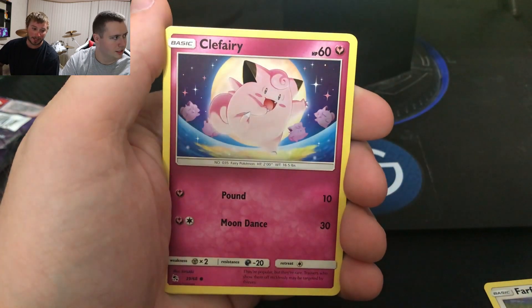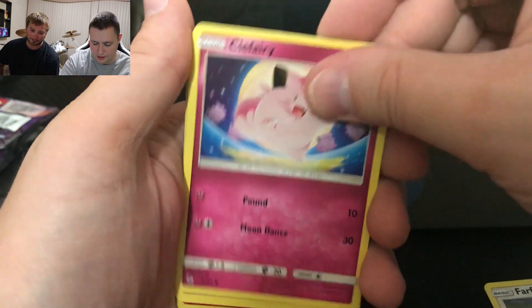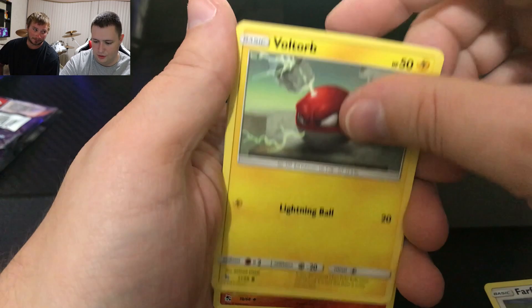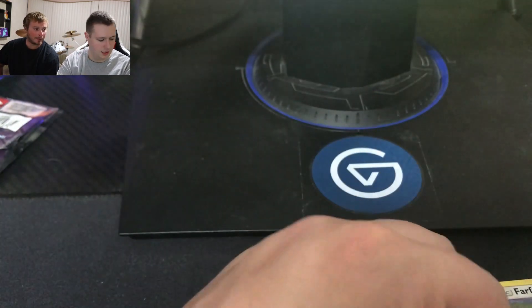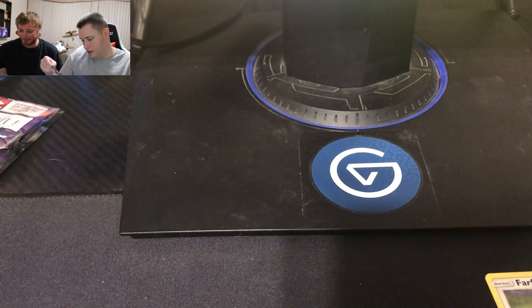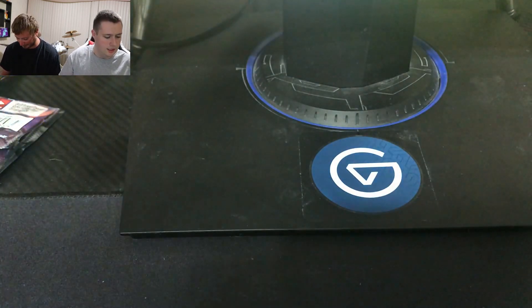Maybe one of those snap pop things — sounds like it had a whistle on it. Clefairy, Koffing, Voltorb, Magmar, Clefable. That's it — dang, I didn't even know I was at the end, I was expecting something. Looks like this is the rare. Nothing good yet — get these out of the way.